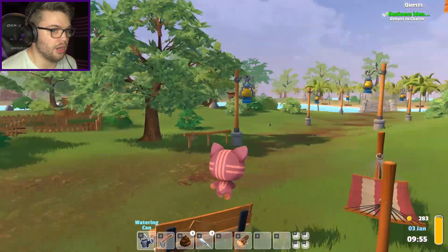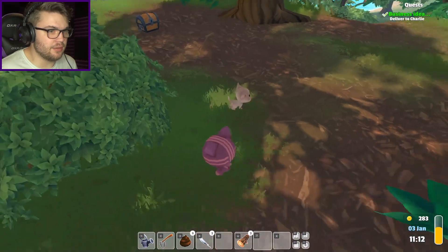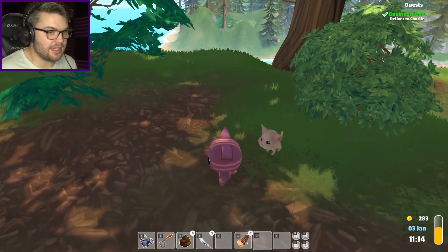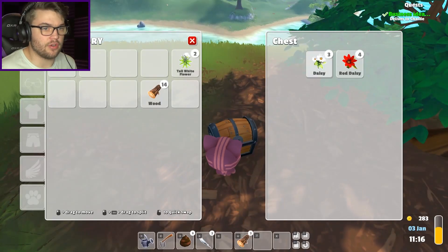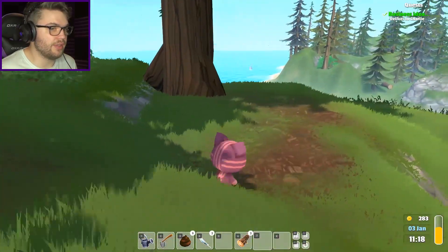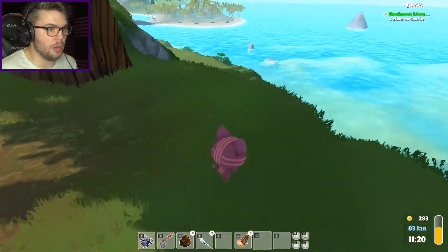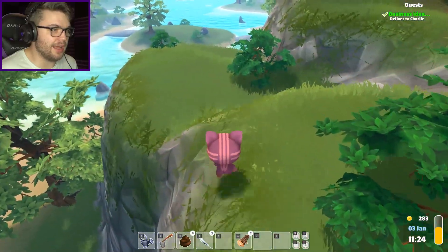We need to hit the ground and find some wood. There's some wood over there. What the hell is this little thing? Is that like a mouse or a possum or something? Okay there's a random chest here - I got some daisies, got some red daisies - those are all things I can sell. I'm just looking for logs right now. The shop is almost time to open so my adventuring time is almost over, which is very sad.